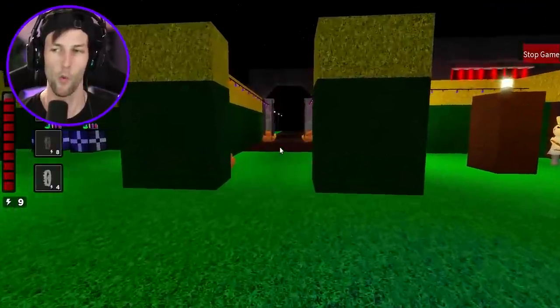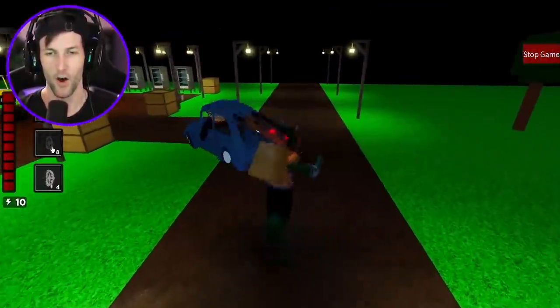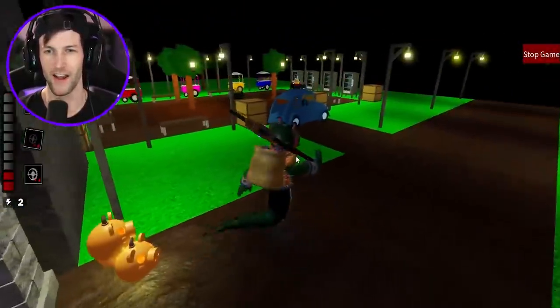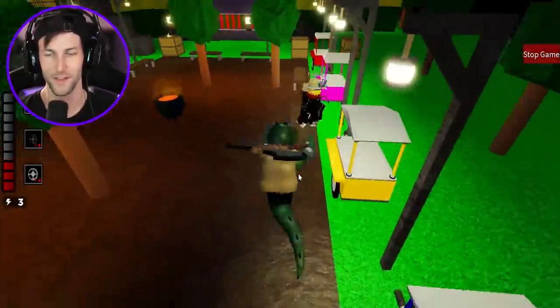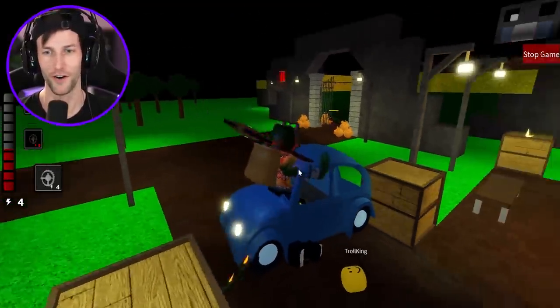A little birdie told me they were hiding in the car. It's the troll king — he's got one arm out the window, he thinks he's cruising! All I gotta do is set a nice black hole trap right there. What are you gonna do now — your decoy is used up? You're just gonna hop back in the car and try to drive away? You ain't going nowhere!